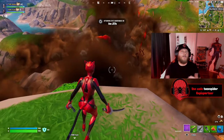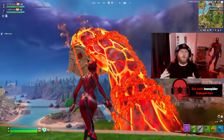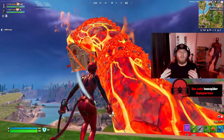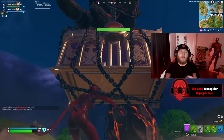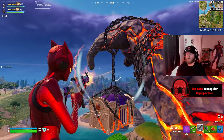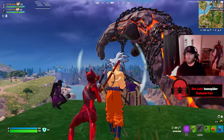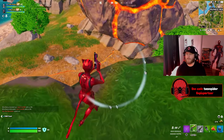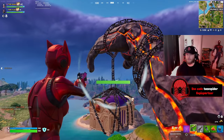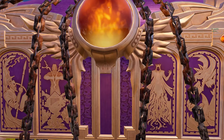Chapter 5 Season 2 is just around the corner with the Titan Hand now appearing on the map next to Ruined Reels. It's no surprise that the theme for the new season is going to be Greek Mythology, with Ares, Zeus, Hades, and Cerberus all appearing on Pandora's Box. As a community, we need to do 5 trillion damage to the chains holding Pandora's Box before Season 2 arrives, so Phase 2 can start and Pandora's Box will release whatever is inside.